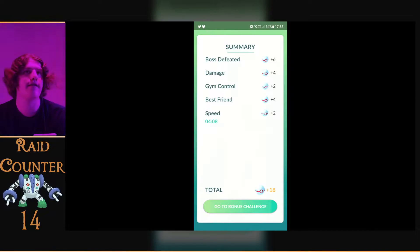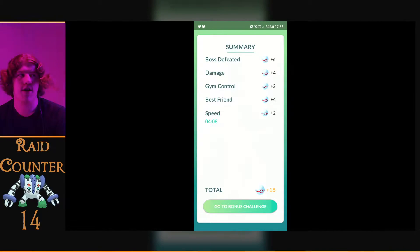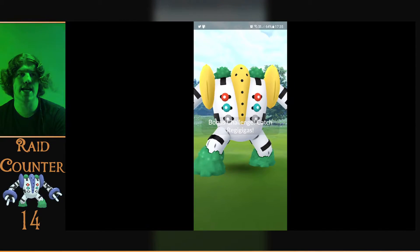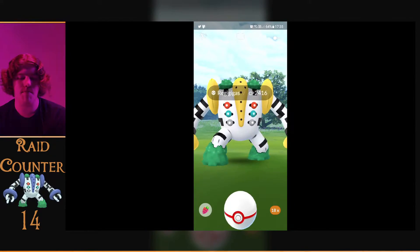This will be number 14 for my main account. Let's have a look — Reggie Gigas number 14, still yellow, still yellow. That's a bad CP one.